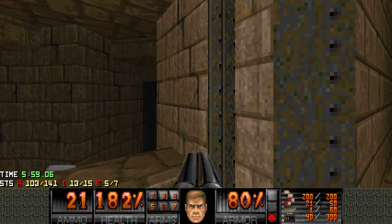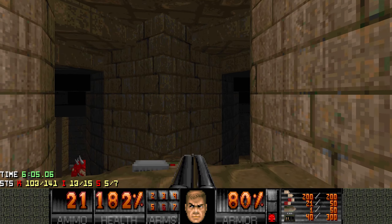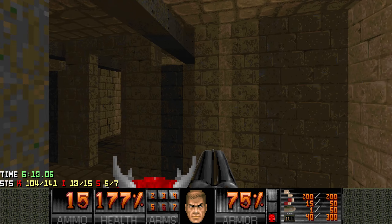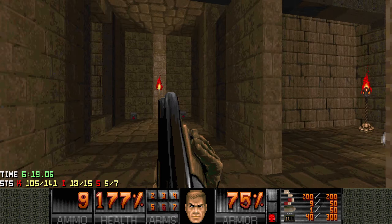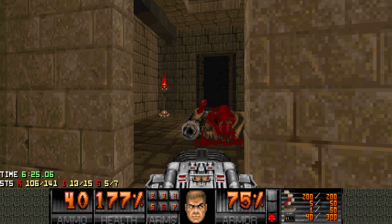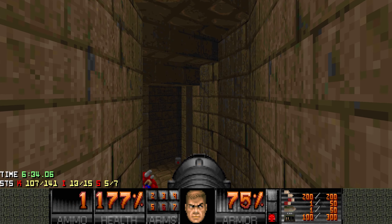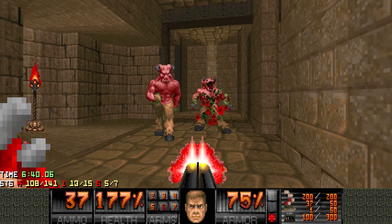I think the sides of this door also kind of looked messed up — don't know if you saw it. Here we have two Cacos — can be a bit awkward to fight if you're on the staircase. Then here, a Mancubus. But be careful, because the wall behind you is gonna open up if you walk too far. I'm just gonna grab my BFG — we got more cells here anyway.